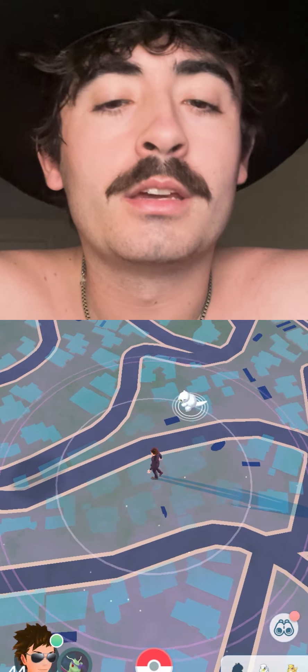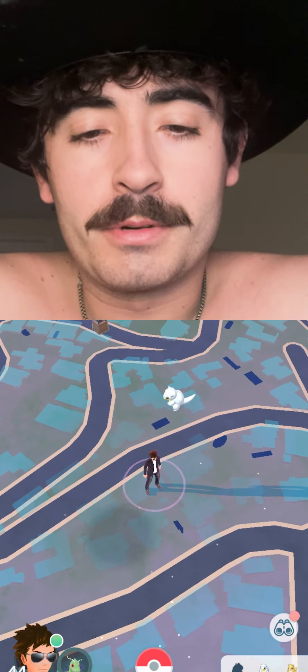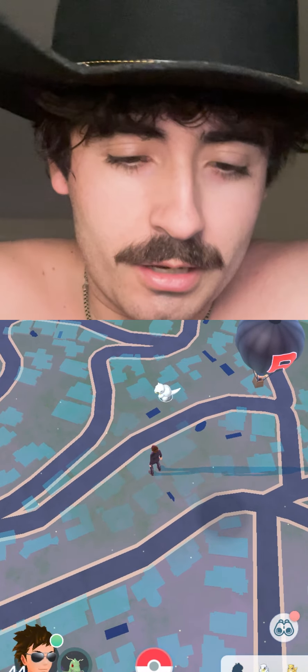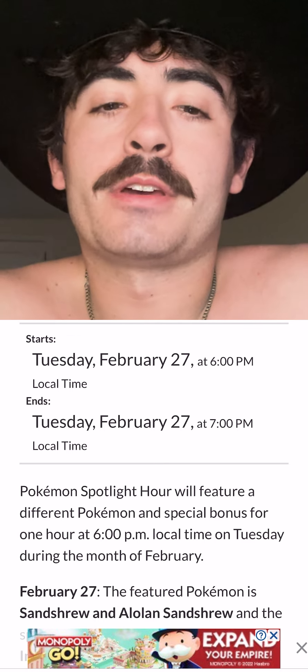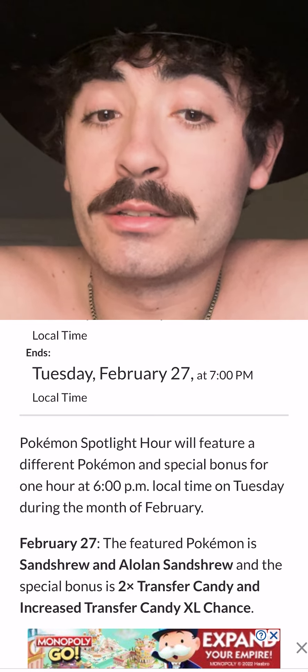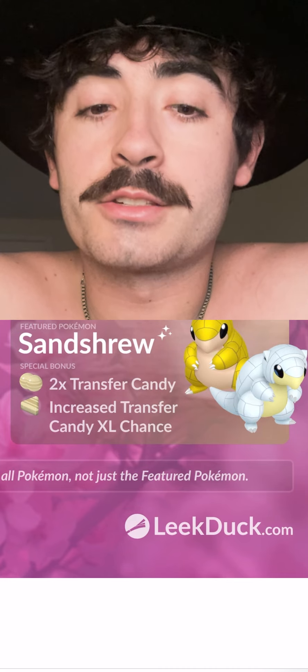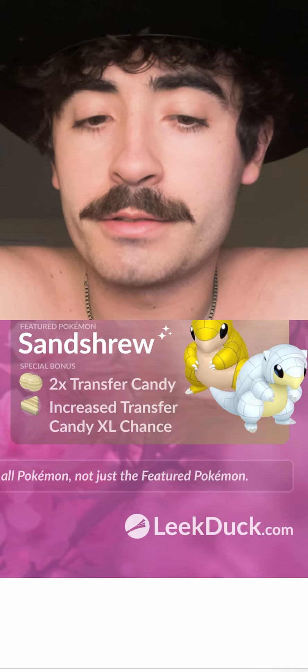It's 6 p.m. right now, which means there should be a bunch of Sandshrew spawns. There's the Sandshrew and Alolan Sandshrew Spotlight Hour event going on. If we look at the special bonuses, it has two times Transfer Candy and an increased Transfer Candy XL chance. That's pretty damn good.